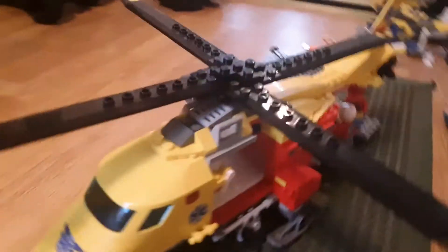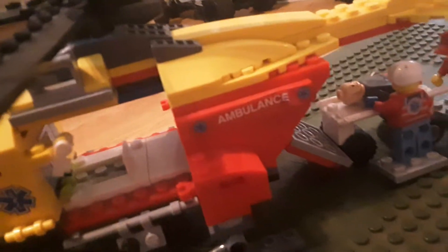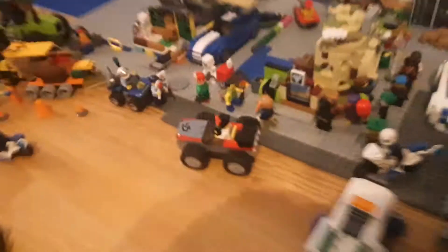Here's a custom hospital with the helicopter from the snow rescue set. I added wheels to the stretcher. There are two people out front and a custom ambulance — some of these aren't all the same colors, I just don't care. They also have a jet ski. Right next on the street over here is this car.